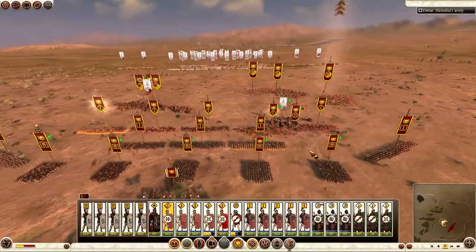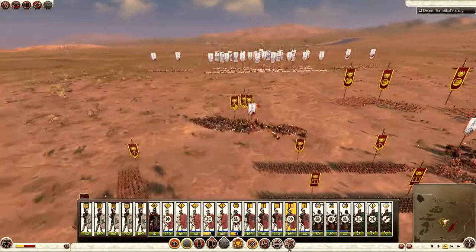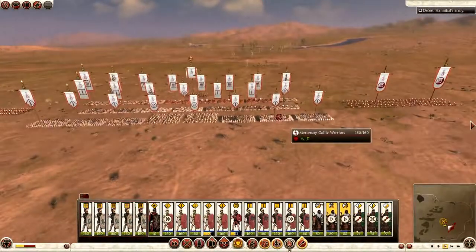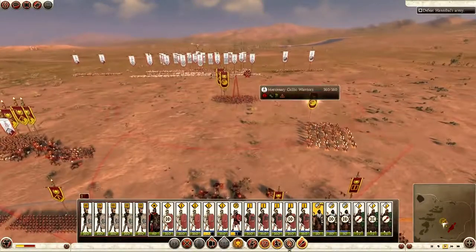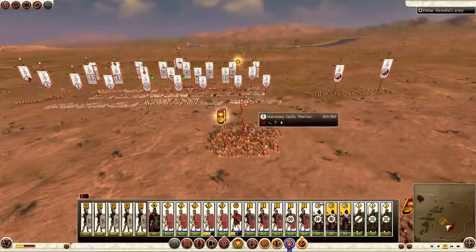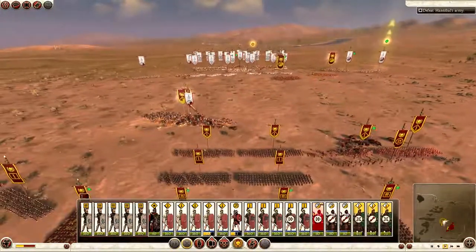What I'm doing here is taking units from my first and second line and stretching my back line, because in this battle Hannibal actually has a very strong third line — he has some of his Sacred Band and Carthage's best units. Historically, what Rome did to counter the war elephants was they formed gaps in their lines, and the elephants just marched straight through because elephants can't turn properly. They missed the Romans completely, and Rome had spearmen at the back ready to take the elephants out. The game can't quite recreate this moment, but we try our best.